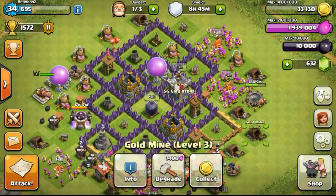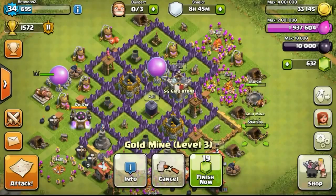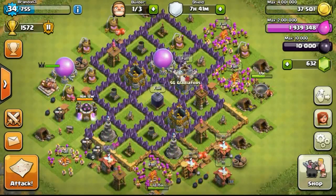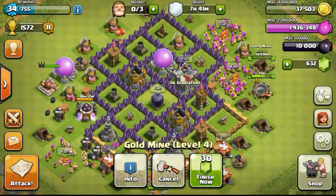I decided to upgrade one of my war buildings after my Archer Tower finishes upgrading to level 4. Going ahead to do my next upgrade which is the gold mine, upgrading it in 1 hour's time. After 1 hour it got to level 4, and I decided to upgrade it to level 5 which requires 2 hours to upgrade.